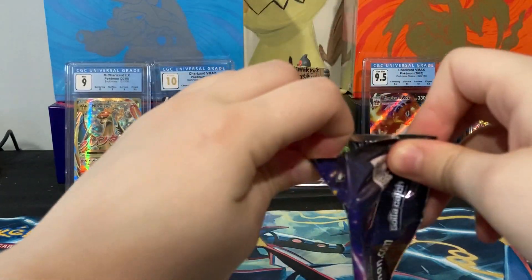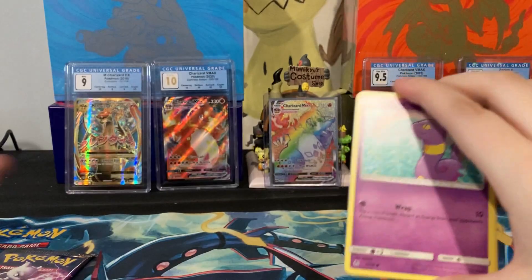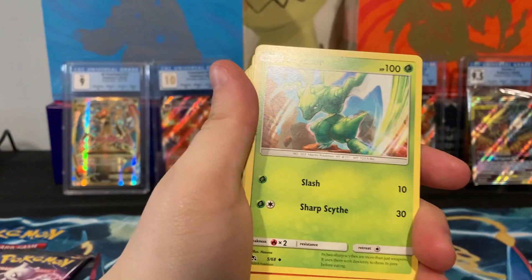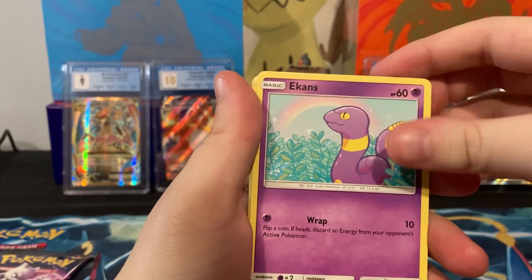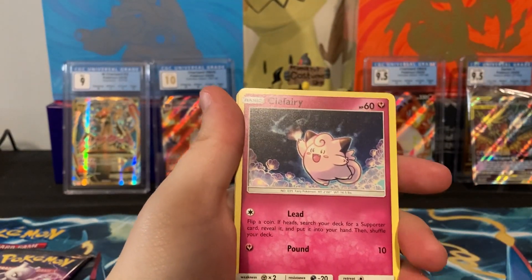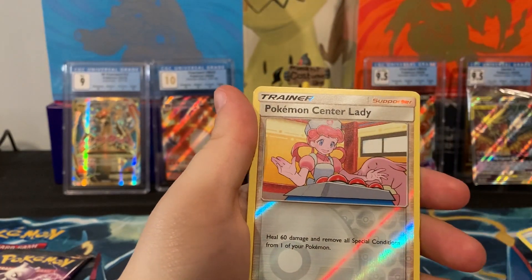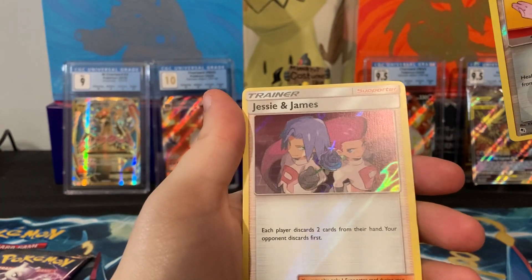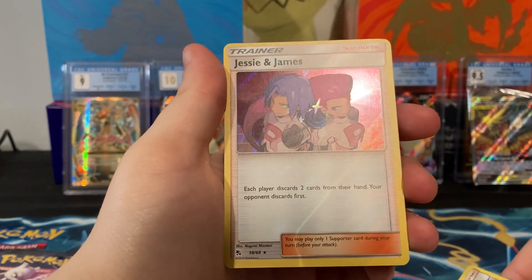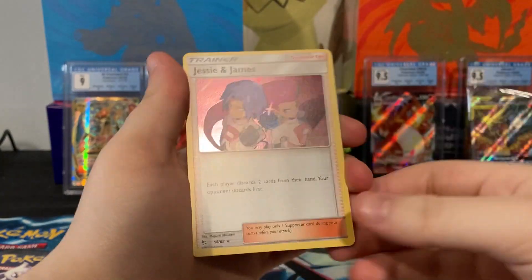Maybe I'll make up for that with our Shiny V packs. Pack four: Psychic, Sabrina's Suggestion, Scyther, Charmeleon, Ekans, Clefairy Lead, a supporter card — the Clefairy card isn't that great — Slowpoke, Pokémon Center Lady, and a card with a foil bleed. The foil goes past the border on this card. You can even see it on camera — I really love this card, even with the foil bleed.